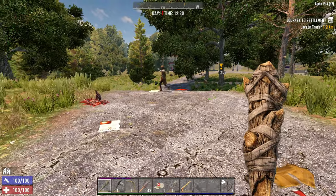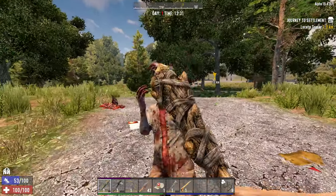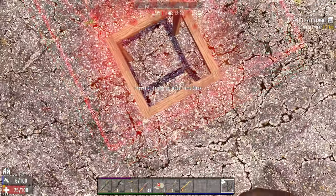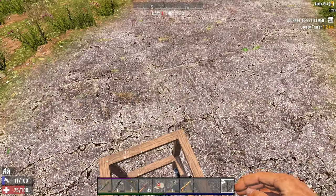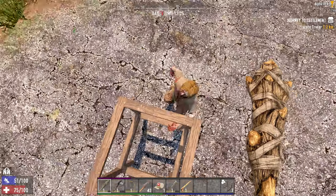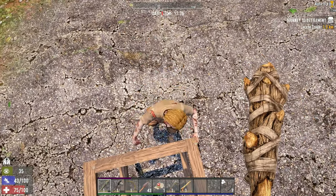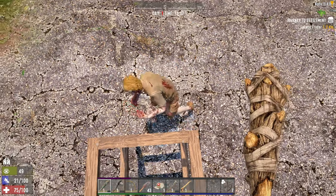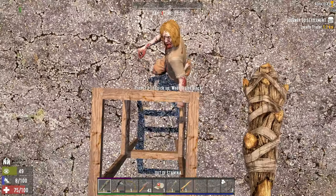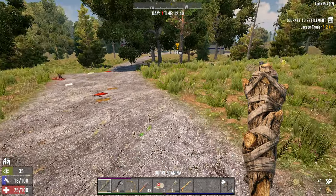Oh geez. Got another one. Alright. First attack missed. That's not good. We took a hit — not good, but that's okay. We can get up our pole and we're fine. These are an example of one of the weakest zombies in the game. And you can see he actually hit us for 25 damage, which is a quarter of our health bar. So things are pretty sketchy out here.